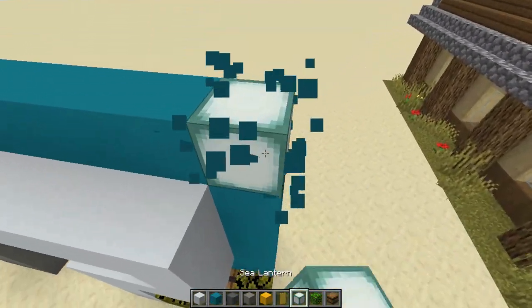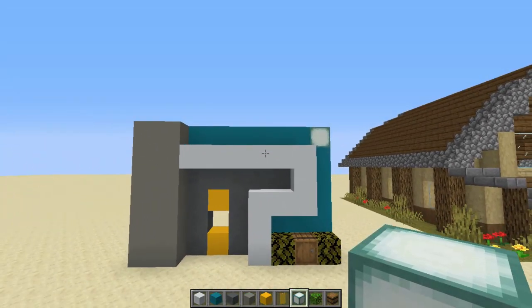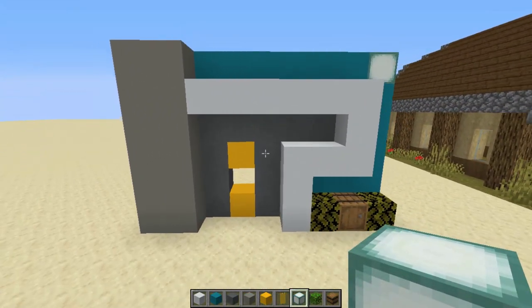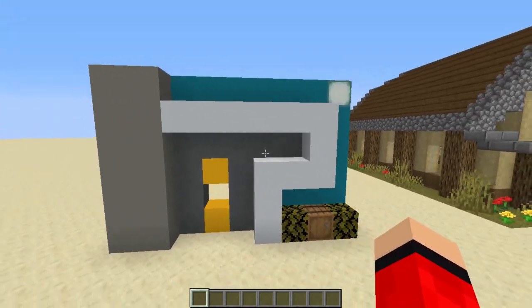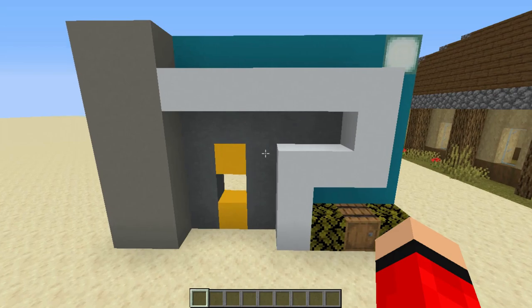If you want to, you can place some glowstone or sea lanterns up in that corner there. And that is the main facade of the building done — the main frontage. If you want to, you can add your buttons and comparators there, but we're not going to do that. We're going to get on to the redstone.